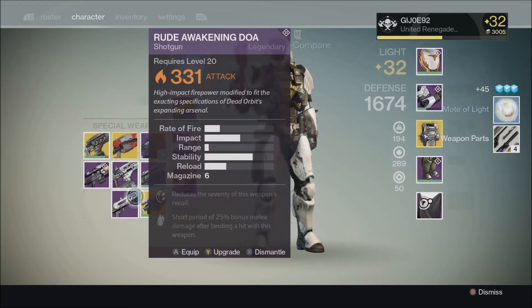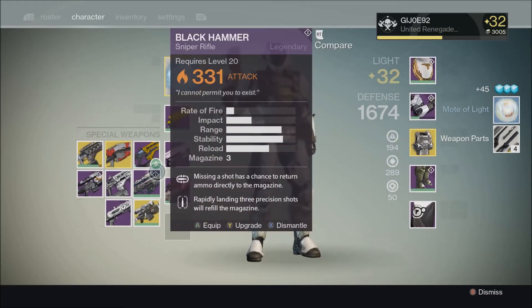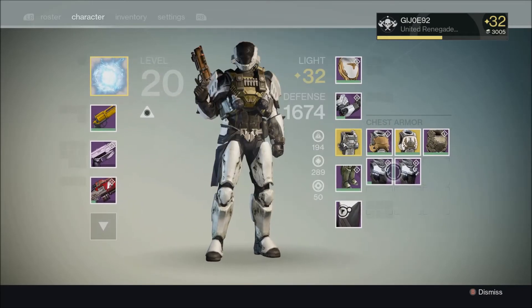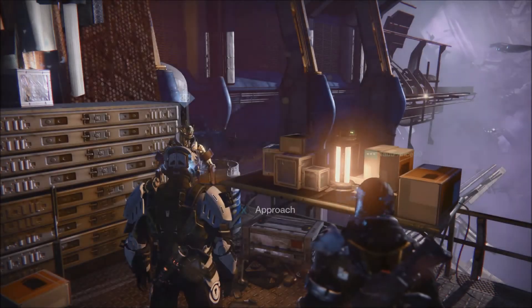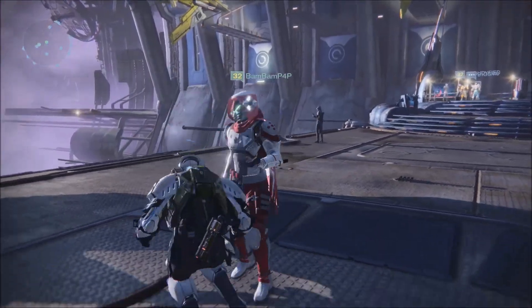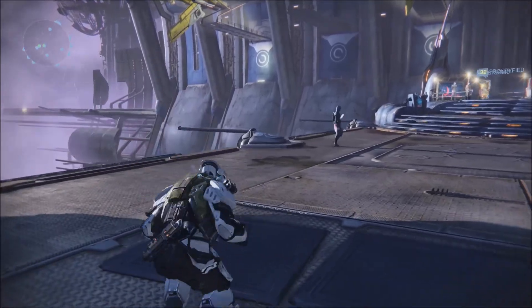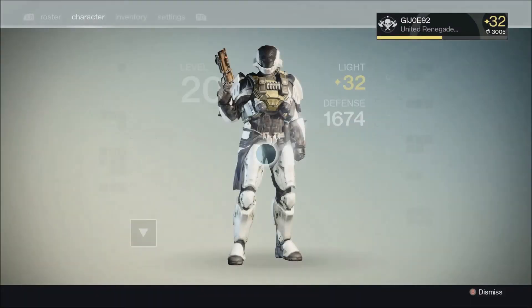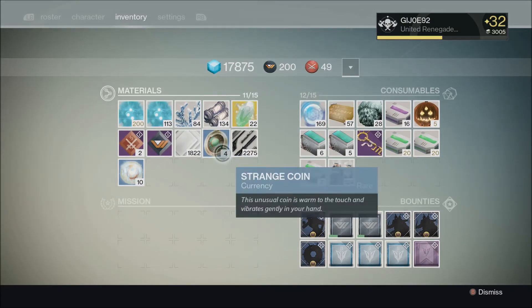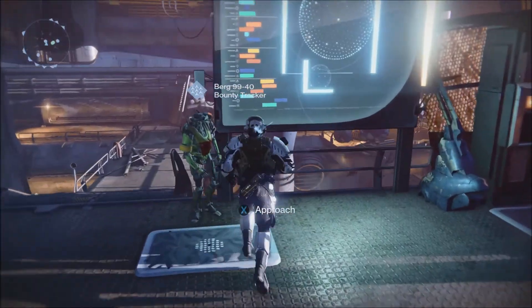I could have done one or two more, but I said screw it, just in case I wanted to use it for any of my other characters. You can also now trade in materials at the Speaker for different stuff — like if you have radiant energy or shards, you can trade it in for glimmer, motes of light, or energy or shards, whichever you want.